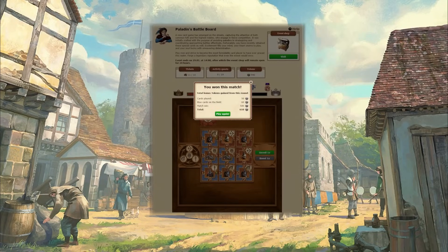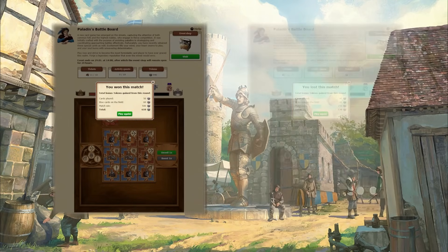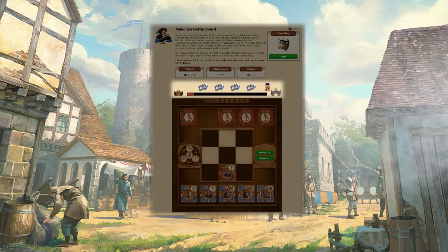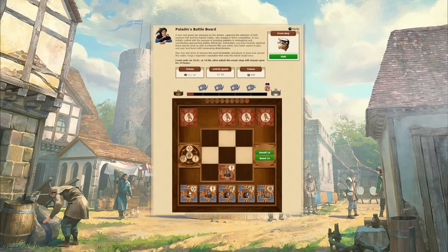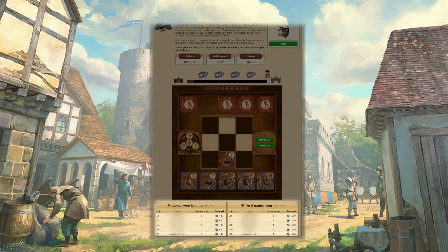After completing a match, you will receive tokens regardless of if you win or lose. However, winning a match grants you more tokens. Playing matches also lets you fill your progress bar, where you receive even more rewards. The more matches you win, the higher you will place in the rankings, granting you additional tokens.